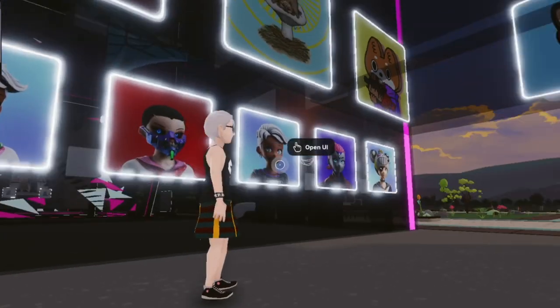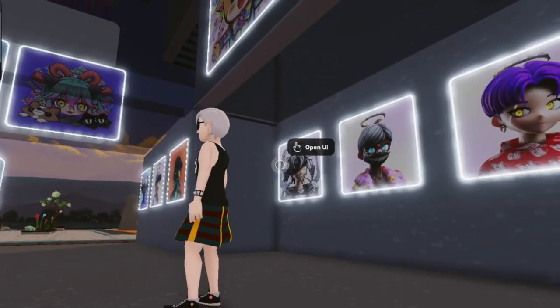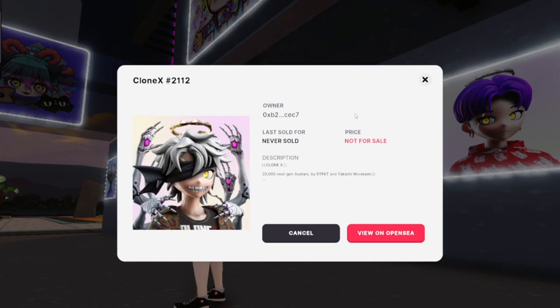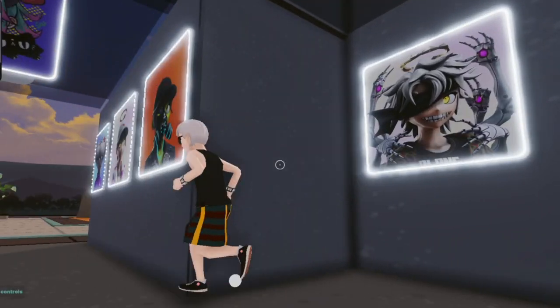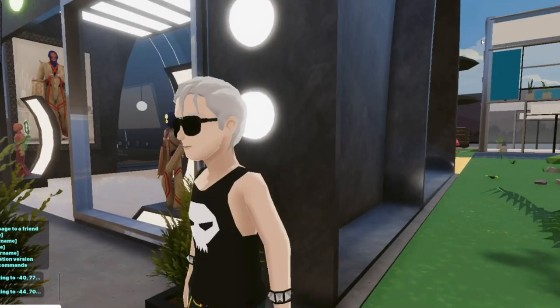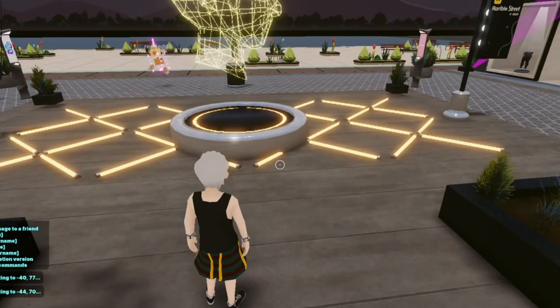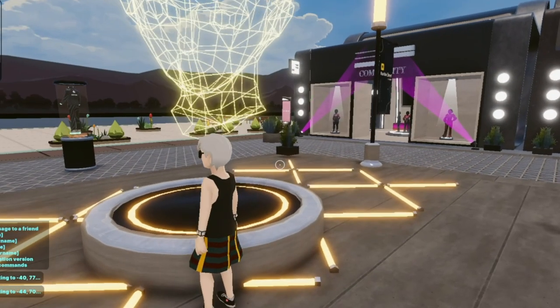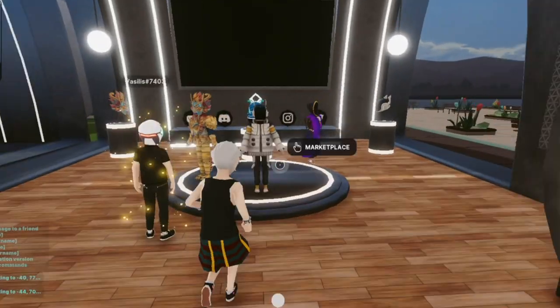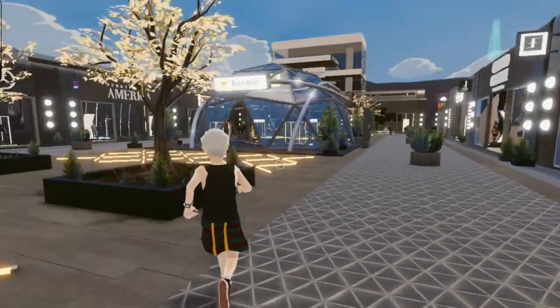This is a mini exhibition of the NFTs that this land owner owns. Look at all this — Clone X by RTFKT, a really expensive collection recently acquired by Nike. This guy owns a lot of them, which is pretty cool. As you can see, you can display art on the wall for people to check out, and people can sometimes buy them or offer Ethereum in exchange for the NFT.